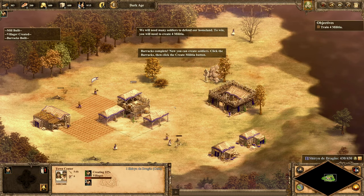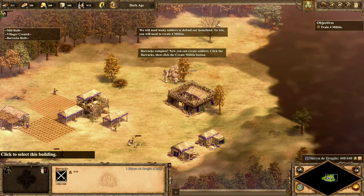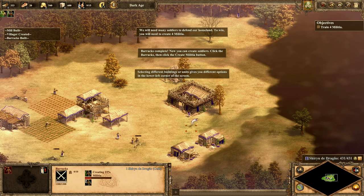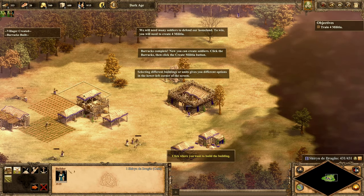Barracks complete! Now you can create soldiers. Click the barracks, then click the create militia button. Selecting different buildings or units gives you different options in the lower left corner of the screen.